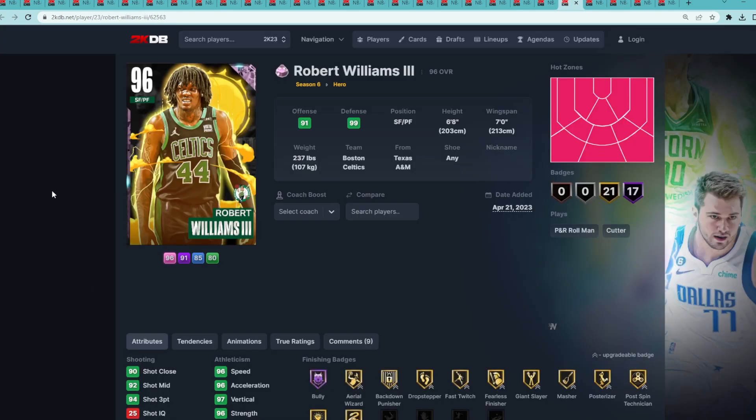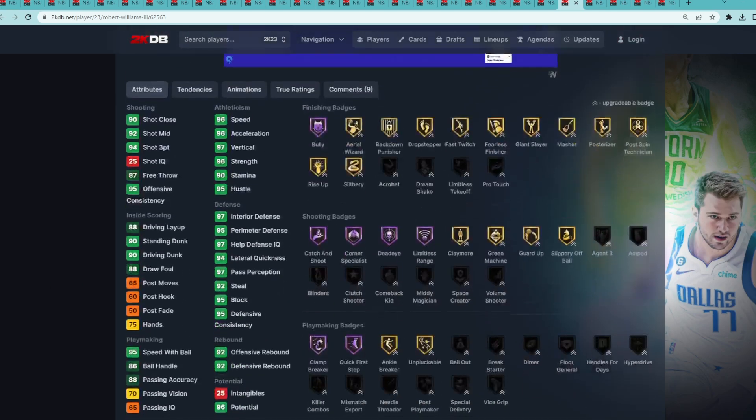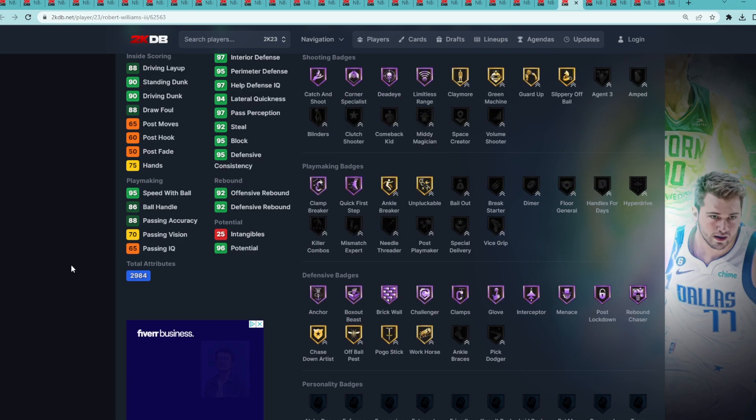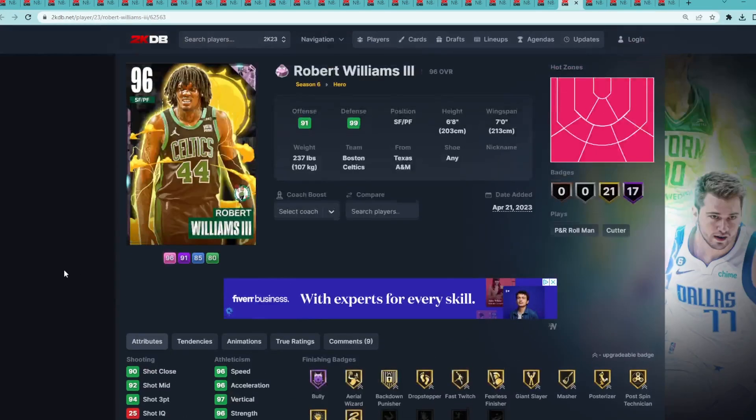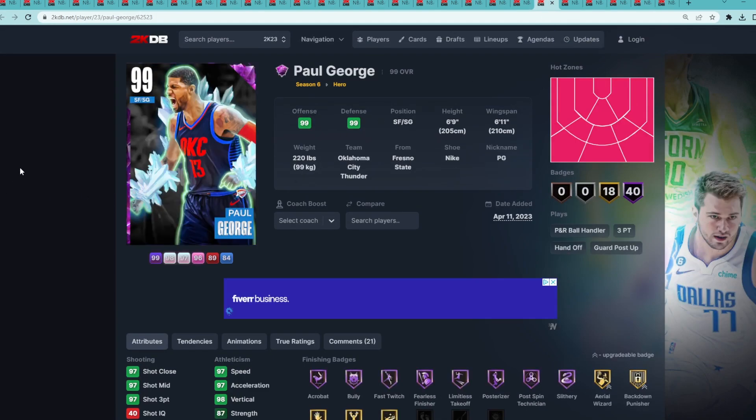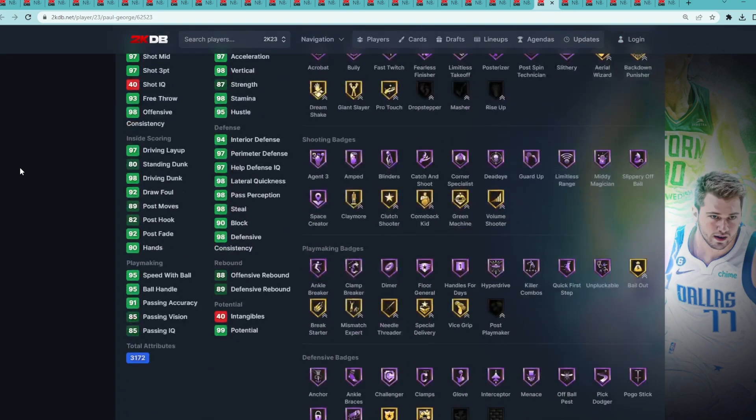At number 23 is Robert Williams — a very elite defender, 6'8 at the small four position, with pretty much perfect defensive stats and badges. Offensively, not the best, but he really gets the job done on the defensive end. At number 22 is the Dark Matter Paul George. It seems a little crazy that he's this low, but there are just so many good cards from the heroes in season 6.